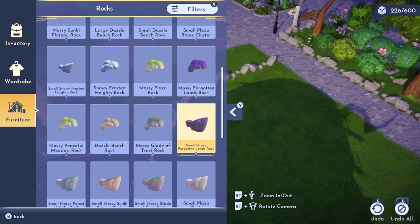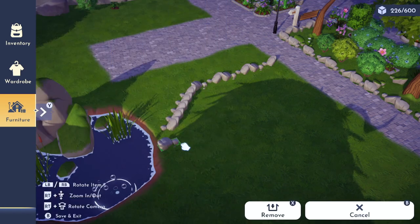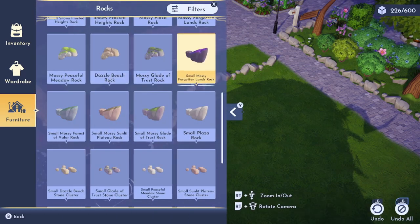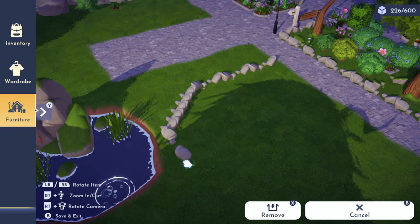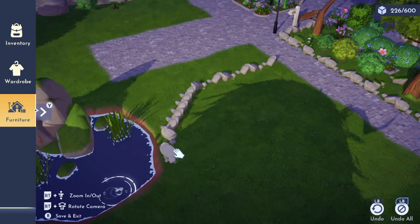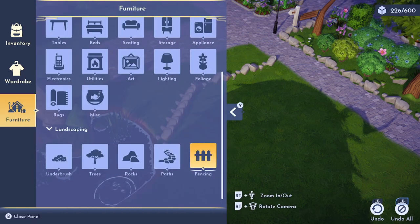Placing the rocks first will act as a guide for where you need to fill in with the actual path. I highly recommend starting with just the rocks and not doing the path first, because with the path it's really hard to visualize angles. The rocks help you visualize how the angled path is going to look.